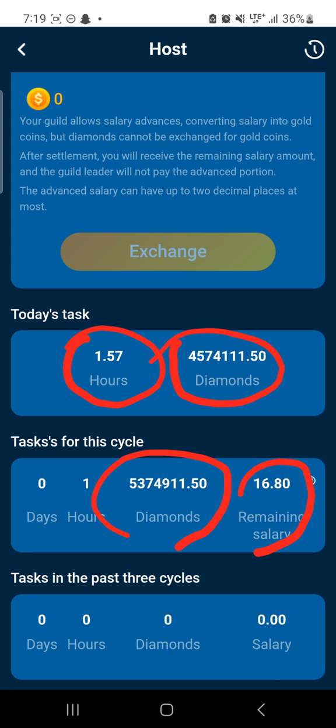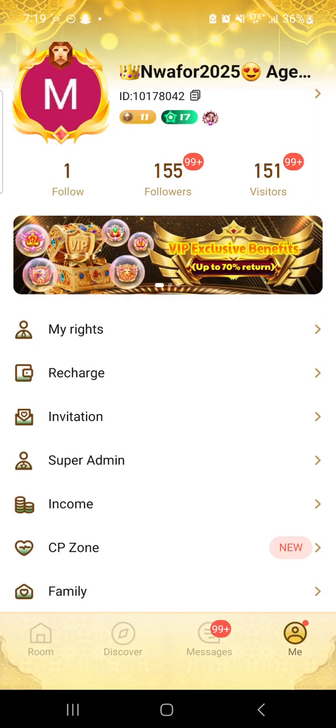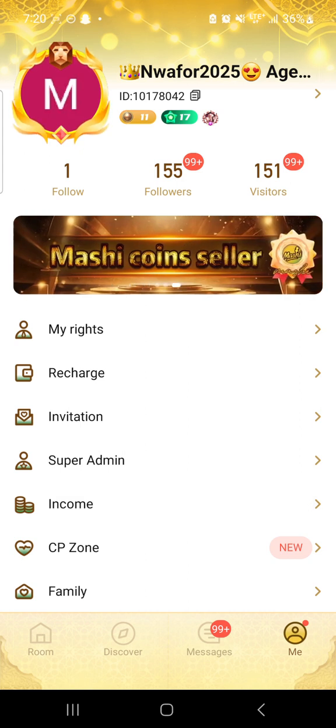Now if you want to see your coin, once you finish in this interface, you go back. Go back from here, then go back again. Then you come to where you want to check your diamond and coins balance — you come to 'Income'. Click on 'Income' and it will open.